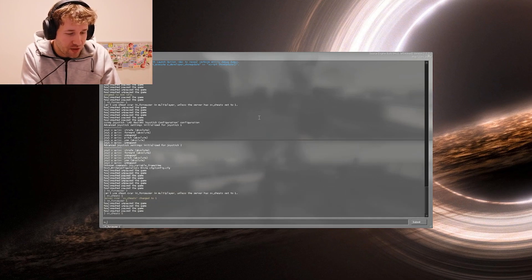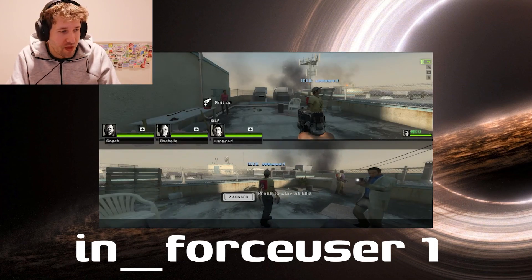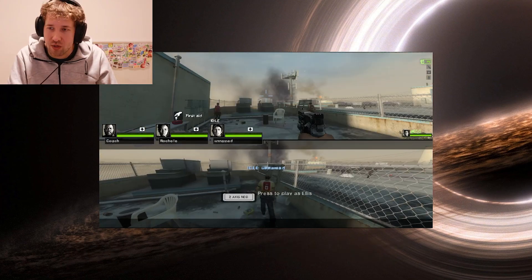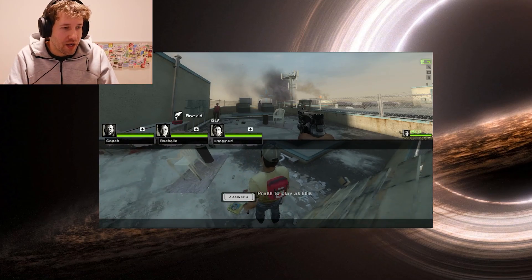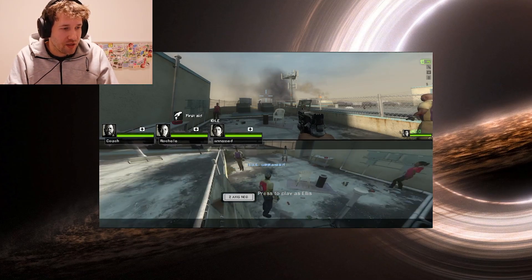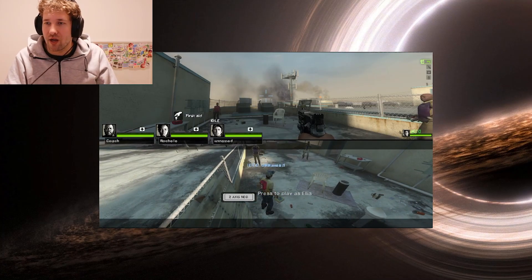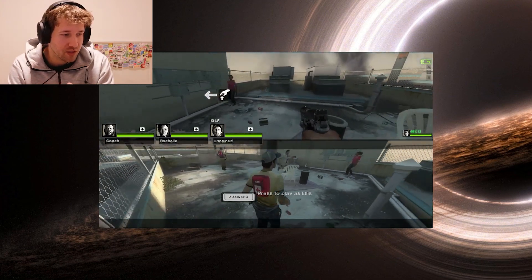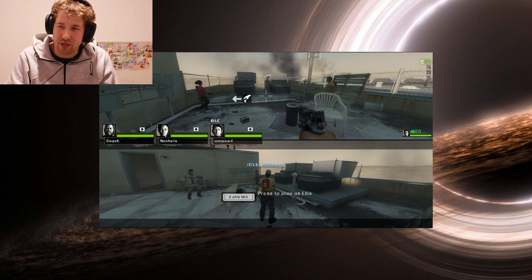And then after that, you do ss_enable_user 1. What that's going to do is just switch which player is controlled by which controller. So I am now controlling this guy with my keyboard and mouse, and then I have my controller to control the other. And just like that, you have split screen to play.